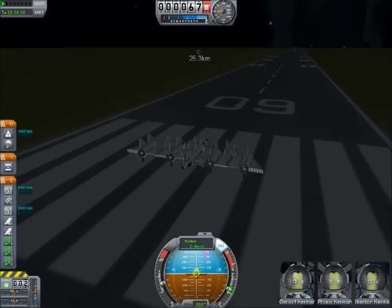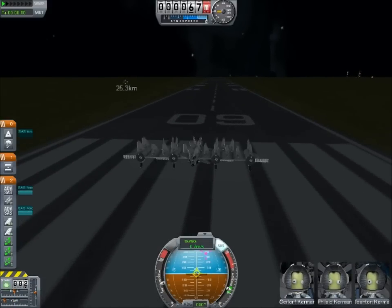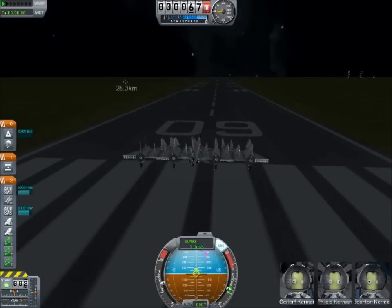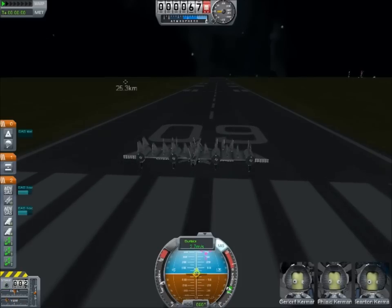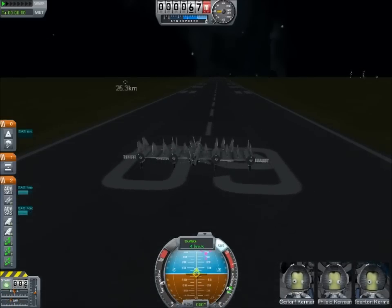First thing we do is start off on the launch pad going 4 meters per second, 4.5. By hitting the A and D keys it will wave the wings back and forth, and thanks to the current system of aerodynamics that increases our velocity. If you hear me tapping the keys a lot, that's the A and D key.